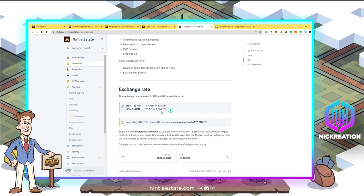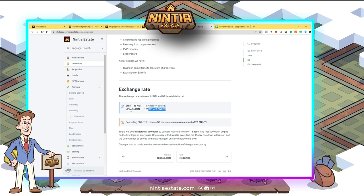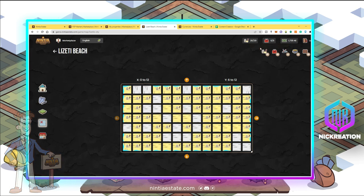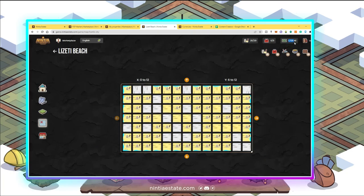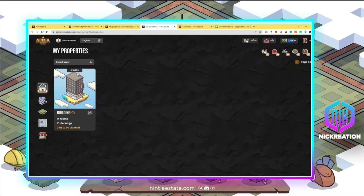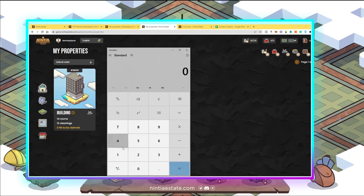If you earn NE in-game currency, you can exchange it to Ninti tokens at a rate of 125 NE to 1 Ninti token. Despite doing a lot of activities — cleaning other rooms and my own property rooms — I've already earned around 1,735 NE. This isn't yet at the level of what I spent on the land and property, but for the entry price of the kits it's almost close to what I was expecting.